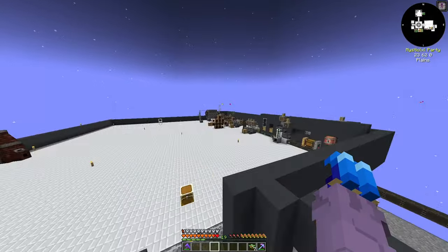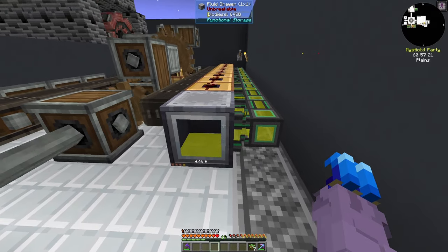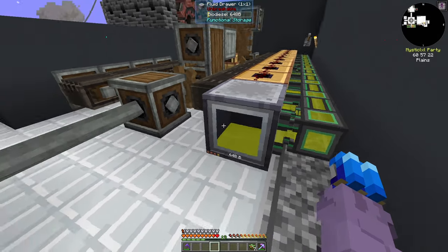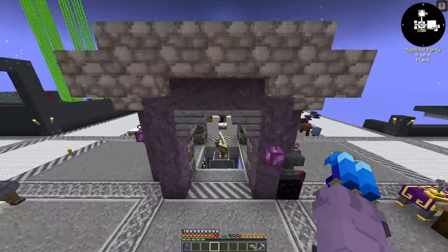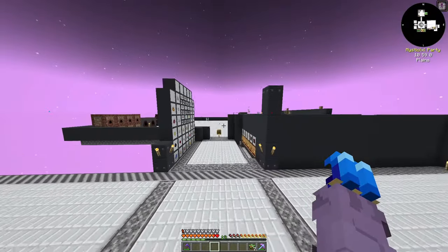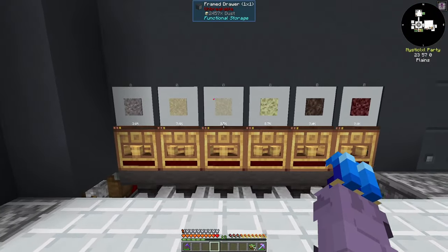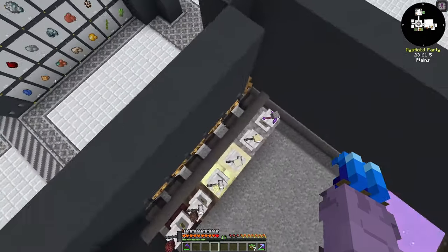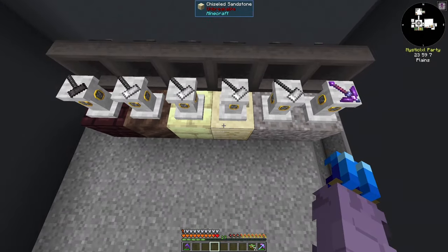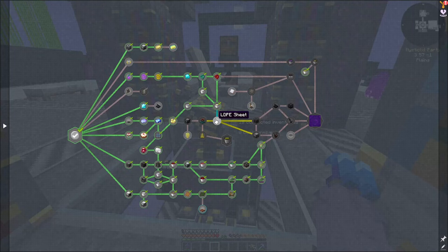We're not going to be using two fields or biodiesel at the moment — that will be a waste. We do have 648 biodiesel still and that's fine. We're not using the rotation as I've turned off our system for items. Once again, we'll speed them up once we have diamonds. I had fixed the dust on the back here — it is chiseled sandstone with a hammer, not just regular sand. So that guy is now back to working. I want to get LDPE sheets so we can make this stuff, and we only need six of them.